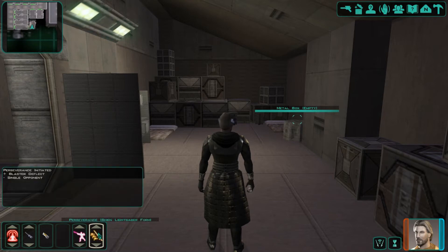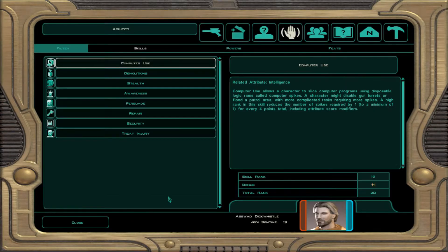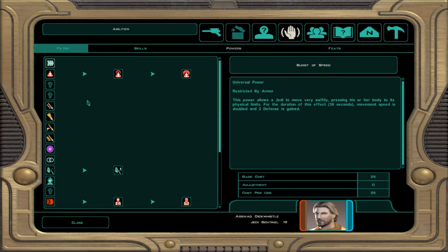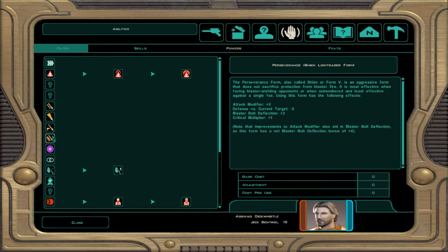The Shien form - it's good against blaster deflection and bad against single targets. Let's take a further look at the feat itself. It's under powers, don't ask me why. The Shien form, the Perseverance form, also known as form 5, is an aggressive form that does not sacrifice protection from blaster fire. It is most effective when facing blaster-wielding opponents or when outnumbered, and least effective against a single foe.